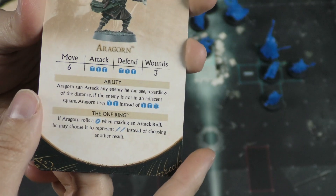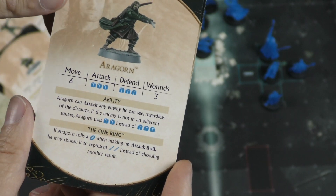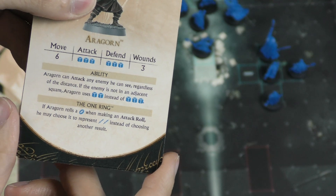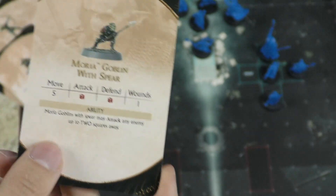Aragorn is better when adjacent — he rolls three dice for his attack. At range he only rolls two. If he rolls the ring on attack, he can choose it to represent two swords instead of another result, which is awesome.